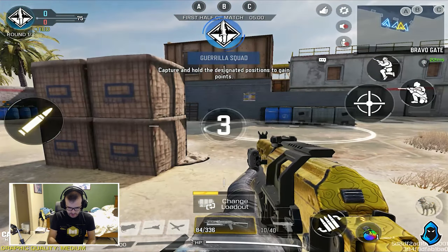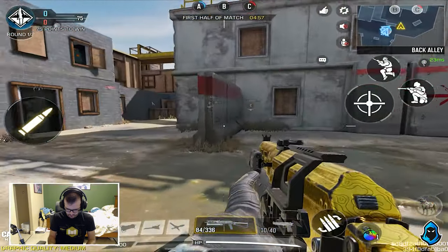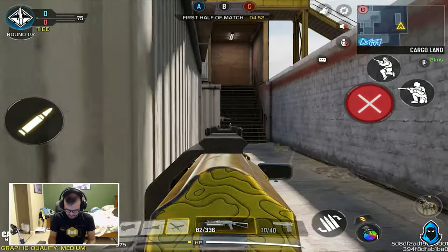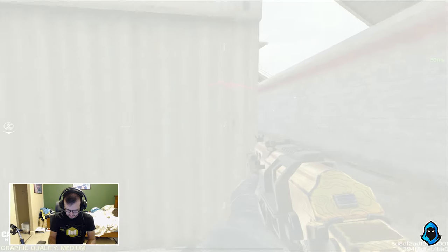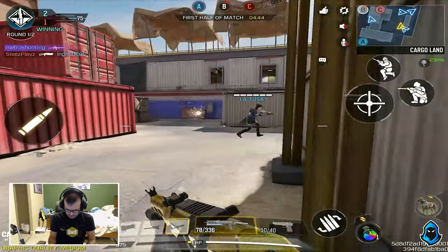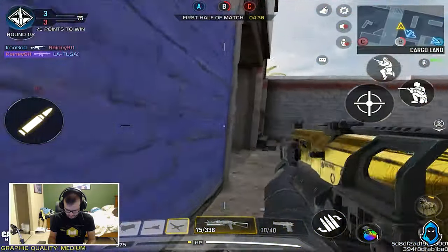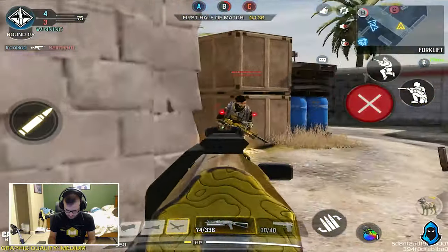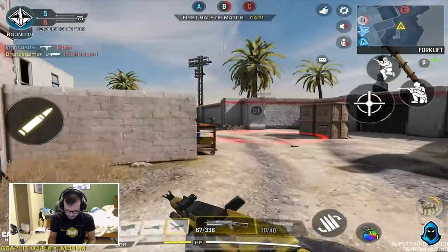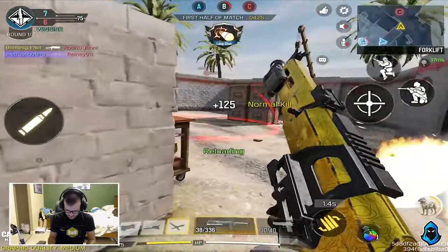Playing some domination in Shoot House. Let's freaking do it. Let's go, let's go, let's go — capture the objectives. We're capturing Alpha. I always hate pushing here because there's usually a guy that can get there faster than me. Yeah, look at that. I'm stunned. Thank you, teammate. How did I know someone was going to spawn here? That's why I was super hesitant.